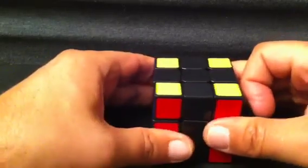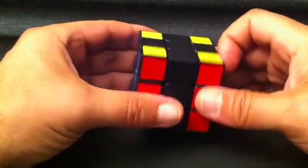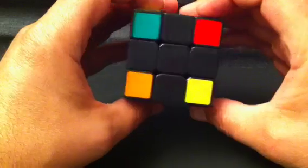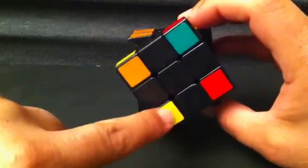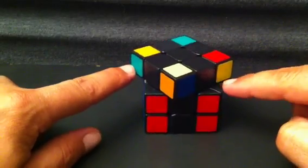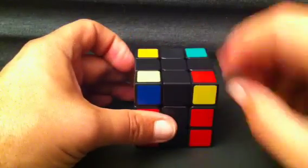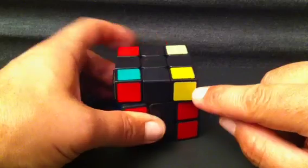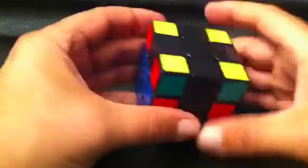The last two are the Sune and the anti-Sune. When you only have one yellow one on the top, point it at you, and then look in one of these two positions for a yellow sticker. If it's on this side, this is a Sune — the pieces need to rotate clockwise, clockwise, clockwise. The notation for the Sune is: R, U, R', U, R, U2, R'.